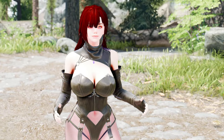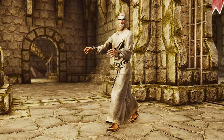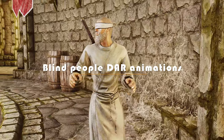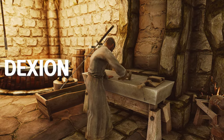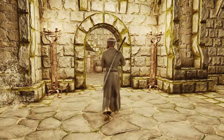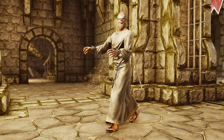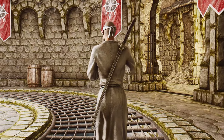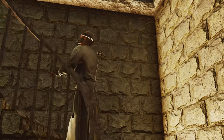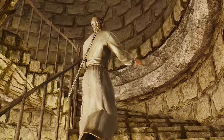Have you ever played Skyrim and noticed something off about certain blind NPCs? They walk around like they can see perfectly fine, even though they're supposed to be visually impaired. The Blind People DAR Animations mod adds realistic movements to NPCs who are blind in the game or added by mods. One example is Dexion Evacus, who wears a blindfold after reading The Elder Scroll but still moves around like he has perfect vision. With this mod installed, Dexion and other blind NPCs will have animations that accurately portray their visual impairment, adding to the game's immersion and consistency.